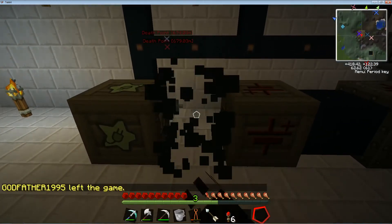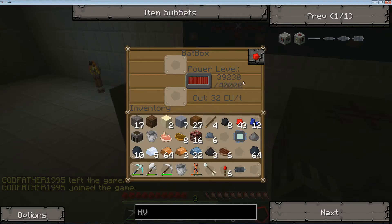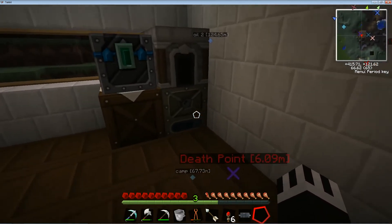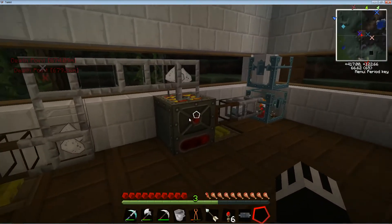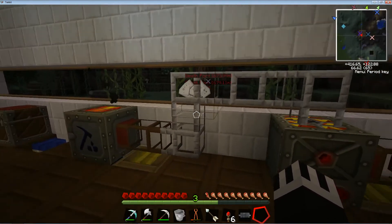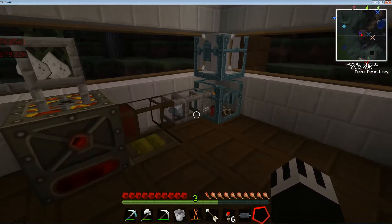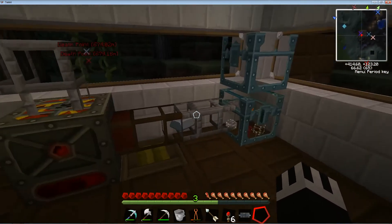Now I'll show you guys — it's working. So we're starting to lose power because upstairs I have all of my appliances connected: electric furnace, extractor, macerator, and another electric furnace. This is my setup for doubling ore into bars — so one ore equals two bars with this setup.